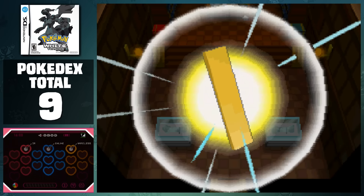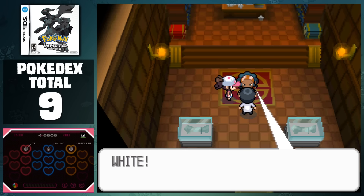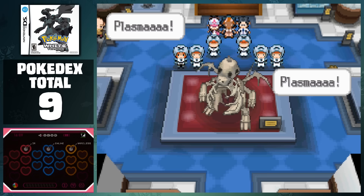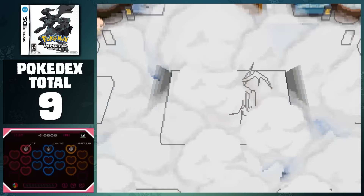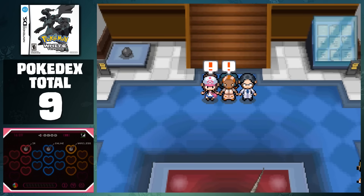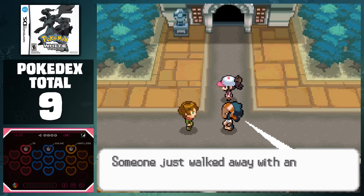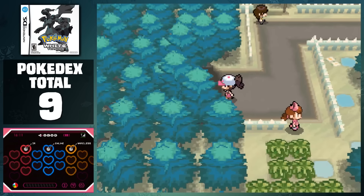While we wait for Black to catch up, let's take on more of the story. After we receive the badge, Lenora's husband tells us that something is going on in the museum. When we exit the gym, we watch Team Plasma steal an entire Dragonite skull in 3 seconds, which is pretty impressive considering that a live Dragonite weighs almost 500 pounds. We then head outside and meet our next gym leader, Burgh, who wants us to help him chase them down on the next route, which leads to Pinwheel Forest.